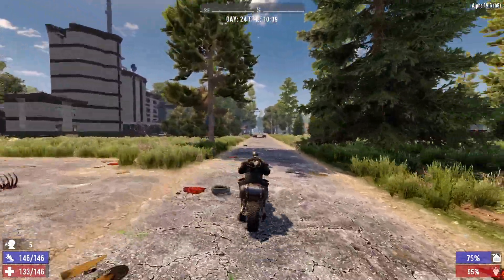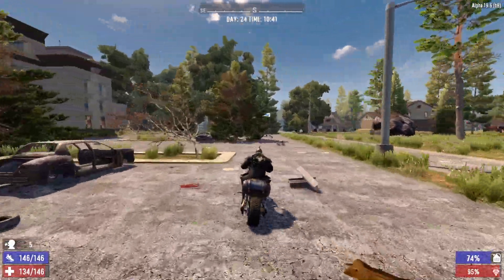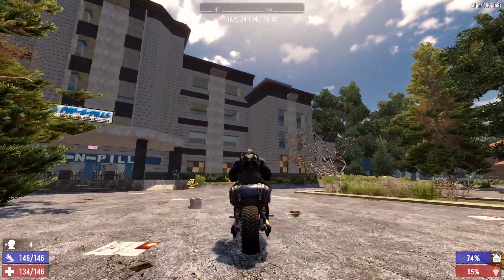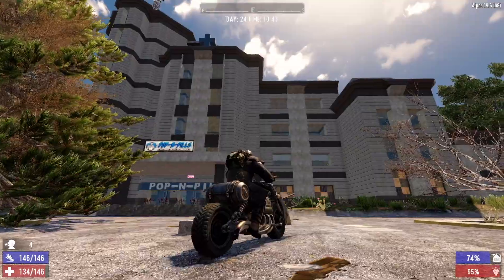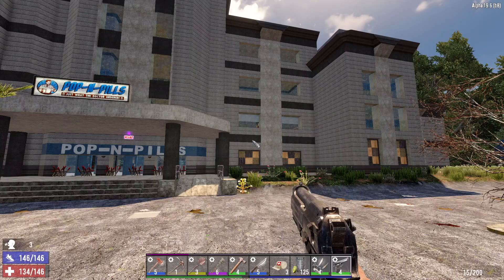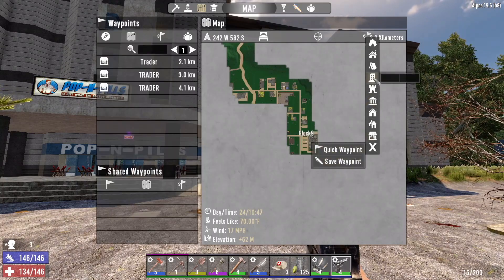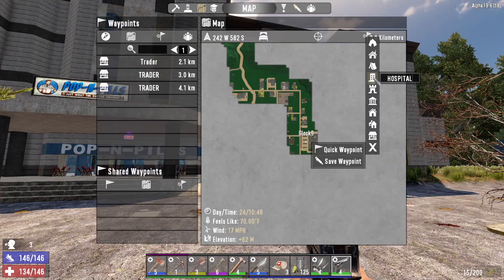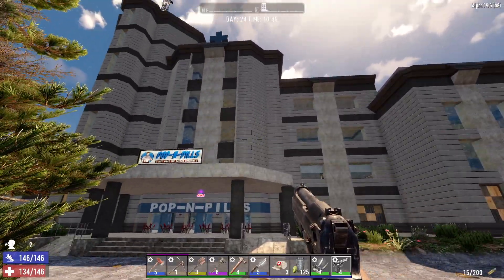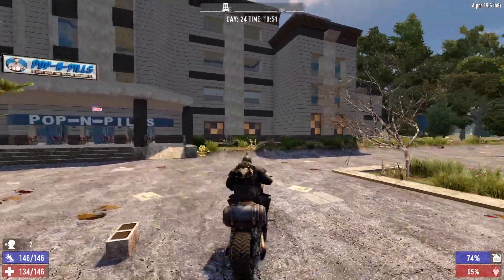Oh shit, look at that — the hospital! I hardly ever find the hospital in random gen worlds, so that is a nice find right there. Let's get it marked on the map. This is definitely not something we can tackle right now — it's an all-day raid, plus we probably want something more than a pistol going in. A shotgun would be better, so that'll have to wait for another day.